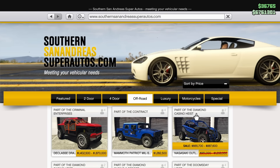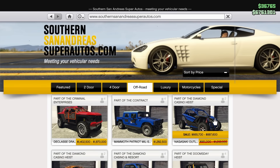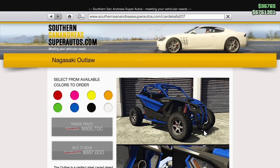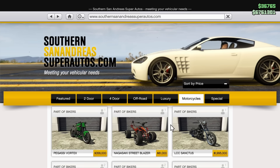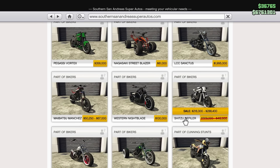We also have a discount on the Nagasaki Outlaw, which is a somewhat decent off-road side-by-side vehicle. Definitely look into it if you need a good off-roader, but it's not going to be the fastest and not overall the best, so I would maybe consider avoiding it unless you've had your eye on it for a while. Last but not least, we have a motorcycle on sale — the Shih Tzu Defiler. Not the greatest bike ever, not the worst, but if you're interested it is 30% off.